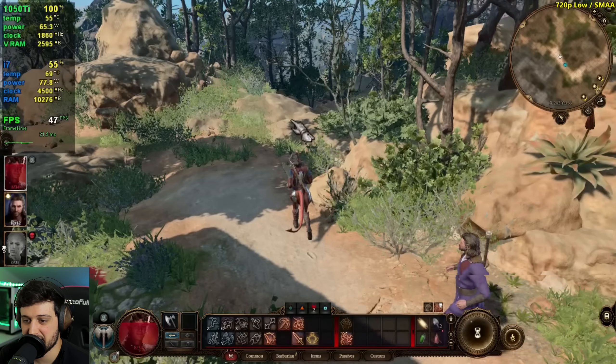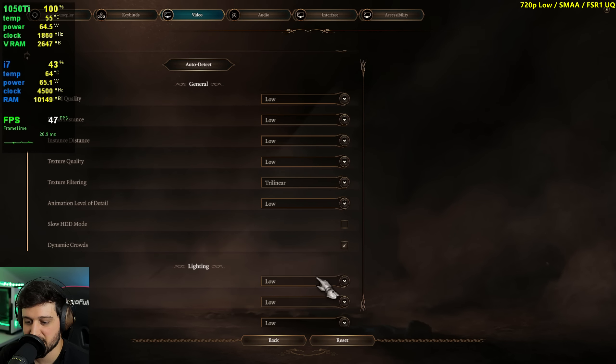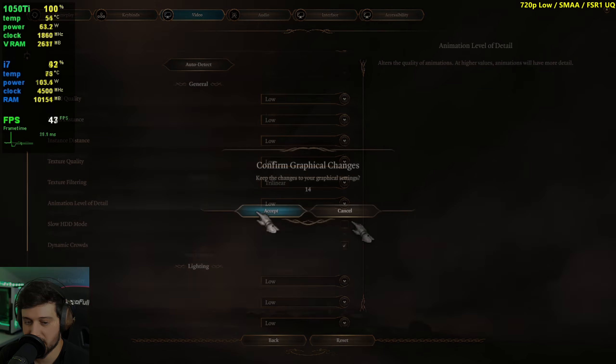I really want those 60s, so I'm going to try out FSR ultra quality. This is the last setting I'm going to test.